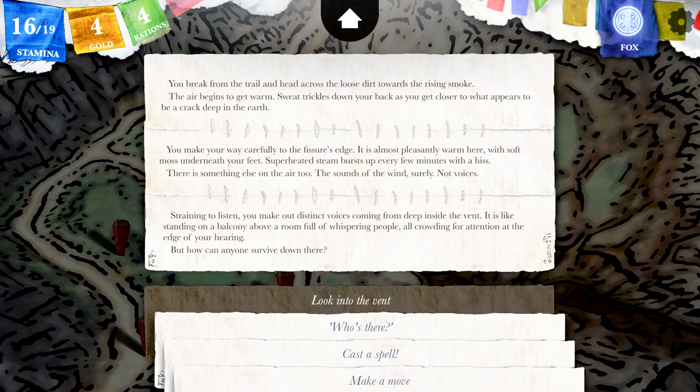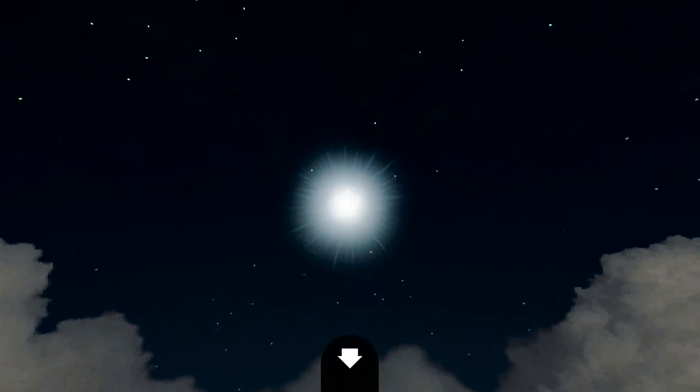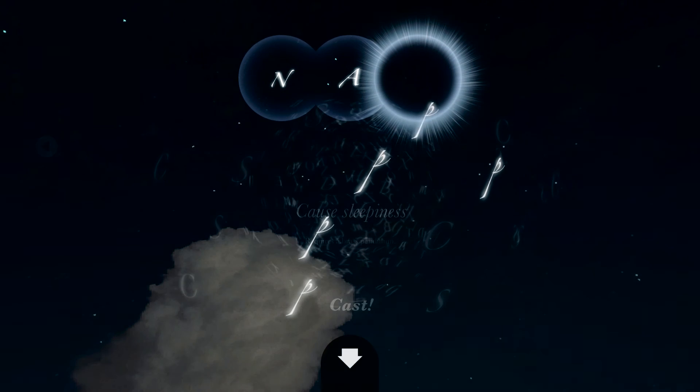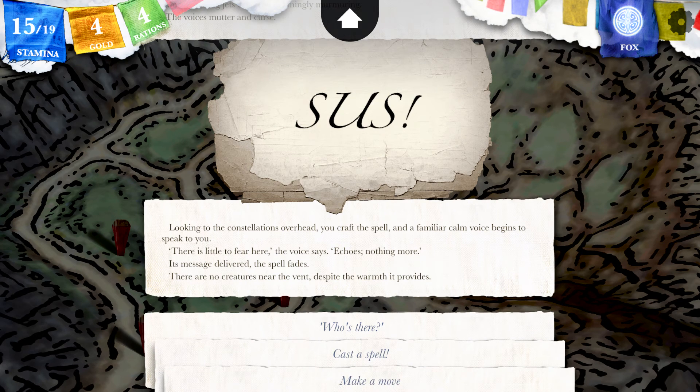Should we ask who's there? The vent is jagged, crusted with black stone deeply cut. Strange shapes flicker within the rising jets of steam, seemingly murmuring — the voices mutter and curse. I think Sense Danger might be nice here. Let's do Sense Danger. Looking to the constellation overhead, you craft the spell and a familiar calm voice begins to speak to you: there is little to fear here — echoes, nothing more. Its message delivered, the spell fades. There are no creatures near the vent, despite the warmth it provides. So it's not people — just an echo.